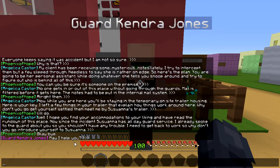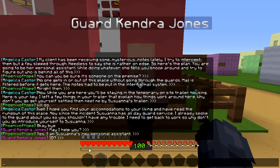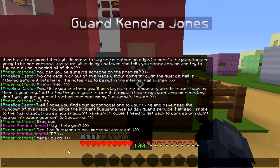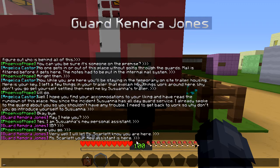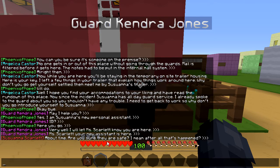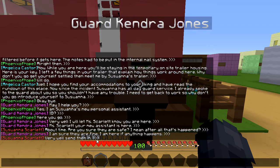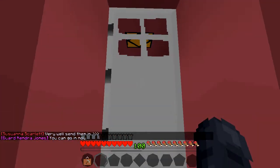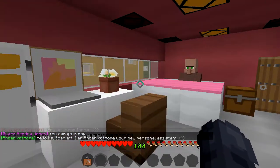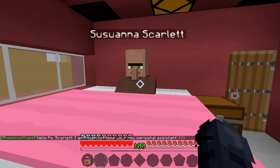May I help you? Yes, I am Susanna's new personal assistant — ID, here you go. 'Very well, I will let Miss Scarlet know you are here. Miss Scarlet, your new assistant is here.' 'About time — are you sure they are safe? I mean, after all that's happened.' 'I am sure they are fine — I am here if anything happens.' 'Very well, send them in.' You can go in now. Hello, Miss Scarlet — I am Phoenix of Hope, your new personal assistant. There's a brewing stand in here — how lovely.